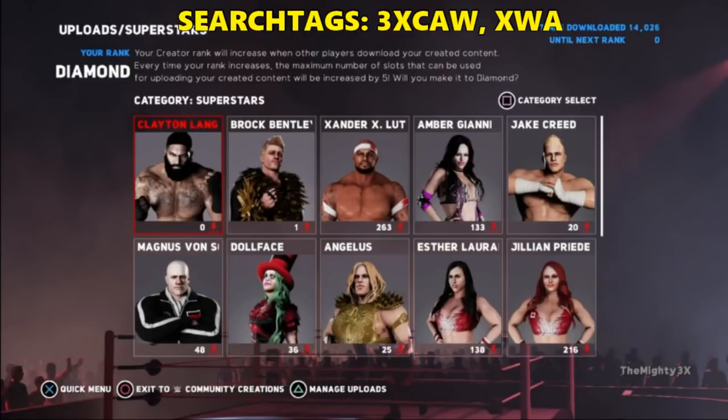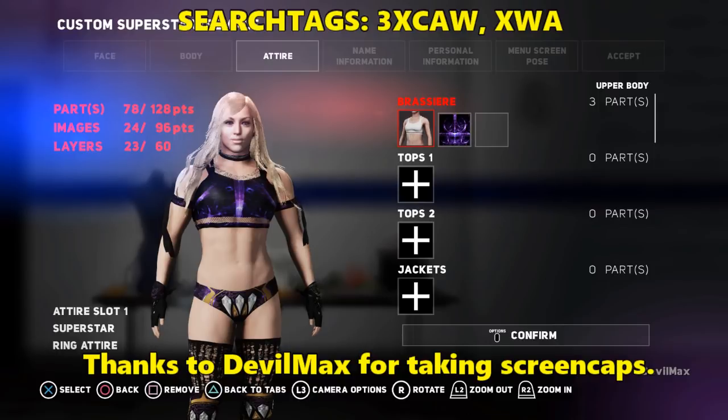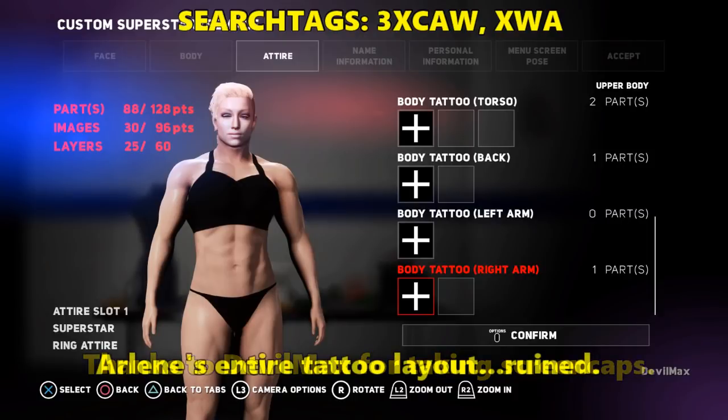It has come to my attention that quite a few creations I have made — specifically earlier female creations — have succumbed to the infamous and still unfortunately present image importing glitch that existed in 2K17, and has apparently carried over to 2K18. It happens when you are editing custom logos on a creation before you finalize the character — it glitches so that the image does not show, it's blank, when somebody else downloads that character. Anything from logos, tattoos, even face textures, if edited before finalization, don't show on the creation.